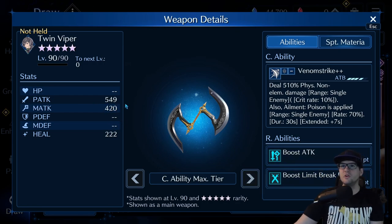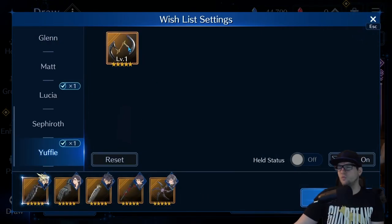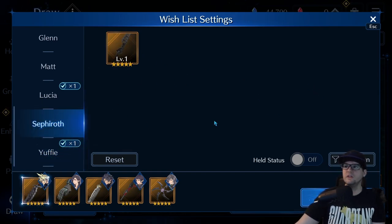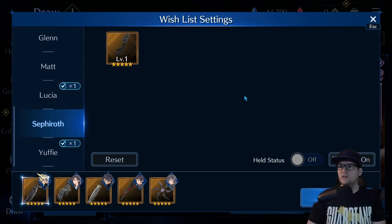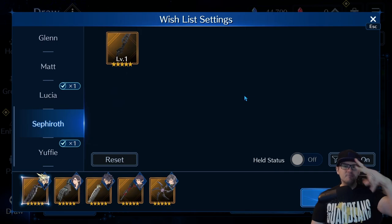Twin Viper would be pretty good as well as a substitute if you happen to have it high, but most people probably don't since it hasn't been out long. Glare Raid is a really nice weird one that normally you wouldn't think about using, but it finds real use in this event. Anyway guys, thank you for watching the video — hit the subscribe button, like the video, and leave your comments down below. Thanks for watching, keep going, catch you next time. Peace.